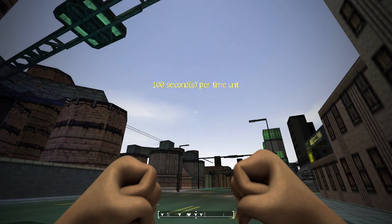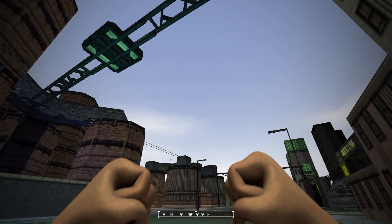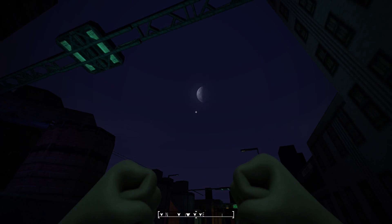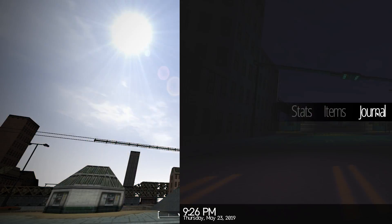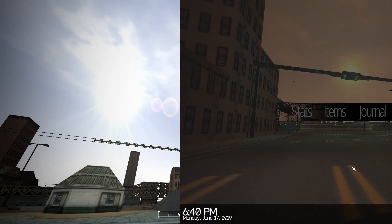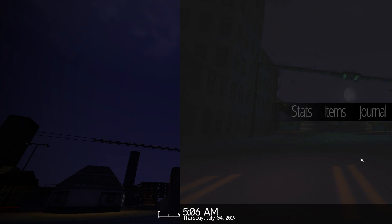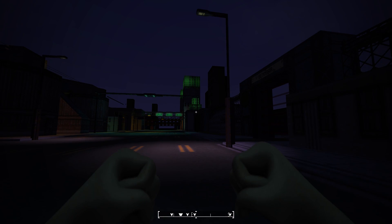We've sped up the time cycle so you can see the transition from day to night and see the sunset and the moon rise up. There is a fully working calendar system which means days, months and even years will pass, as well as moon phases — the appearance of the moon will definitely change depending on what phase it's in.